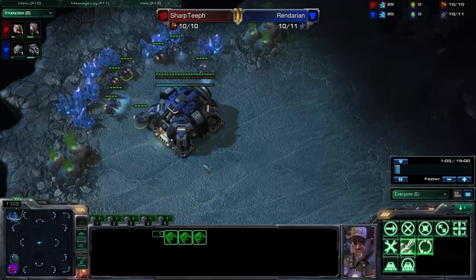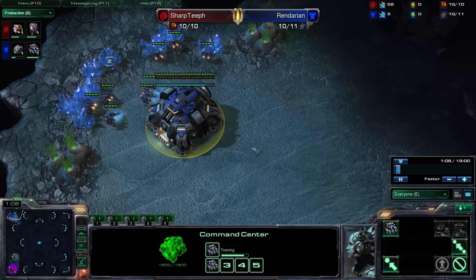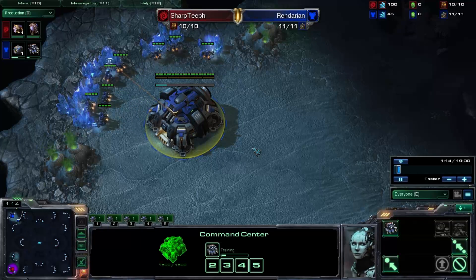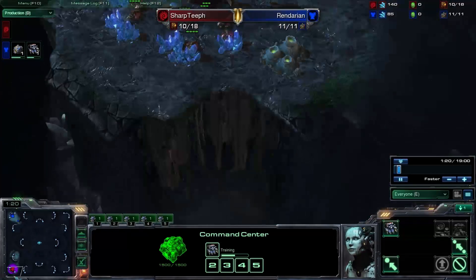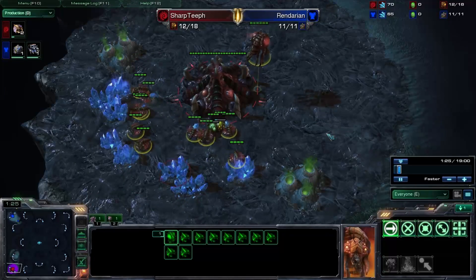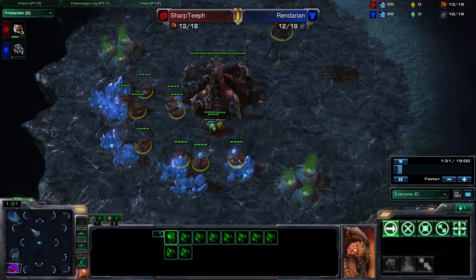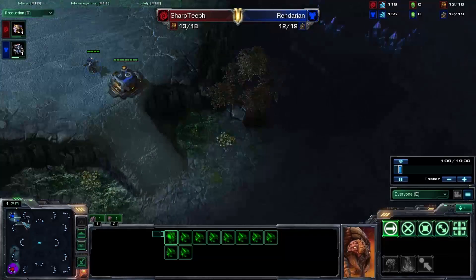My opponent is going to be up in the top left corner — his name is Rendarian. I am playing as Sharp Teeth, as always, down here in the bottom left corner. I'm not sure which positions are close or far spawn — they look pretty much the same to me.